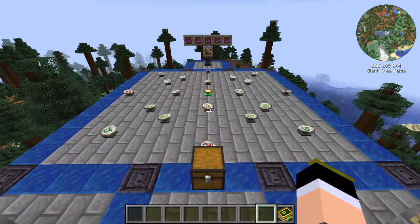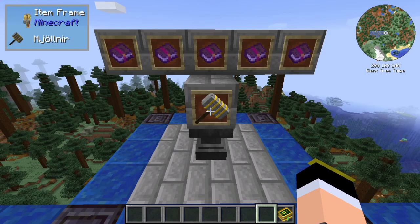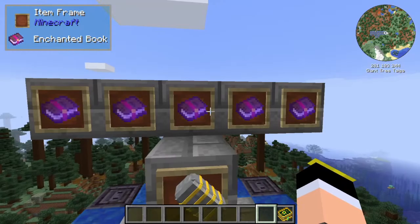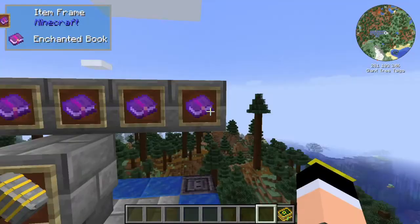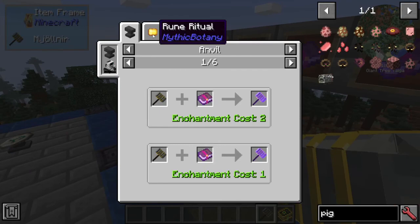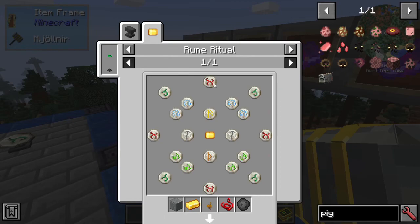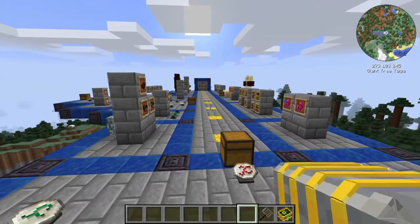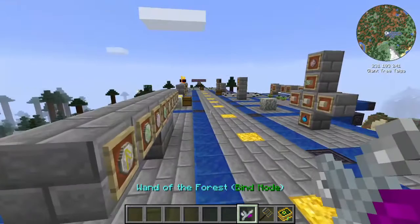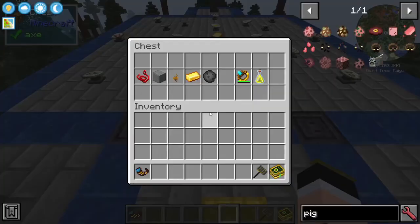The first item I'll show you how to craft via rune ritual is the Mjolnir — a very cool hammer that strikes enemies with lightning when you throw it. There is also an enchantment for it called Hammer Mobility, levels one through five. To craft it, you need a Rune Tablet in the center, the corresponding runes around it in the right pattern, and you need to throw the required items near the center, then right-click with the Wand of the Forest while having mana in your inventory.